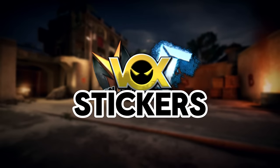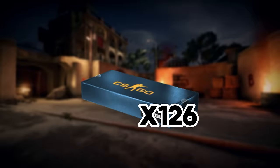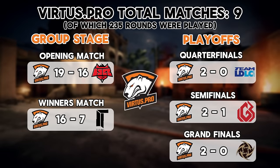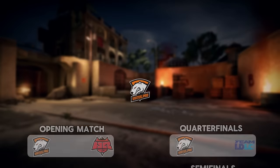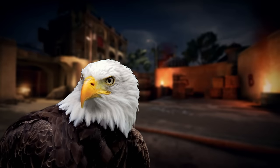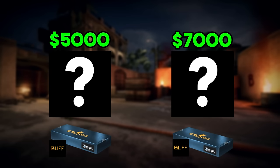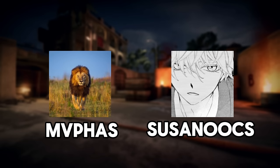In total, there are 126 Souvenir Katowice 2014 packages in existence right now, of which 86 contain Virtus Pro stickers — which is logical since they played the most matches. It is quite surprising that the vast majority of that supply is owned by two relatively well-known CS2 skins individuals, meaning they can sell packages at pretty much whatever price they choose. The owners are MVPhas and Susano, so if you want to potentially buy a package, you now know who to ask.